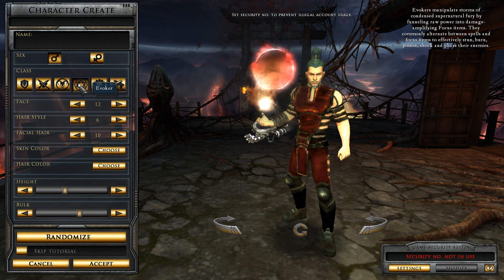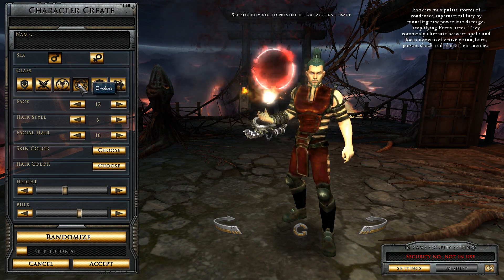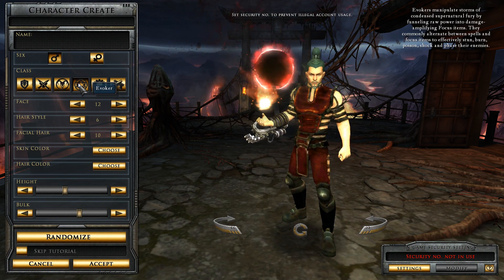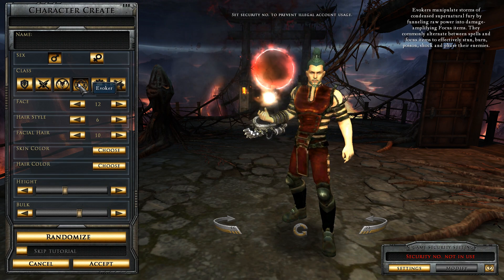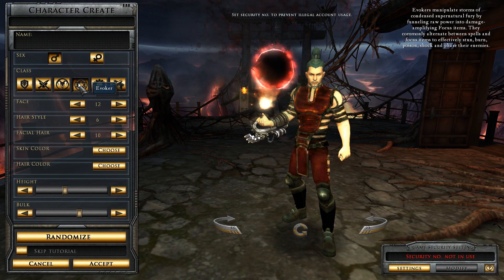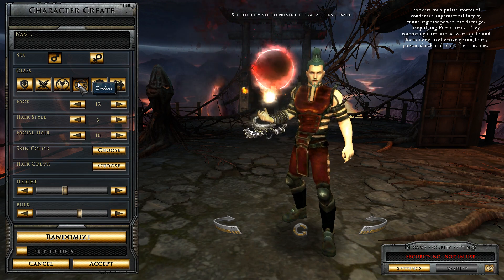We've got the Evoker: Evokers manipulate storms of condensed supernatural fury by funneling raw power into damage-amplifying focus items. They commonly alternate between spells and focus items to effectively stun, burn, poison, shock, and phase their enemies.